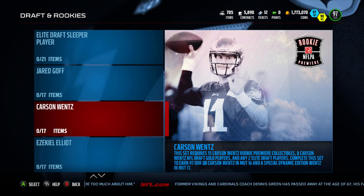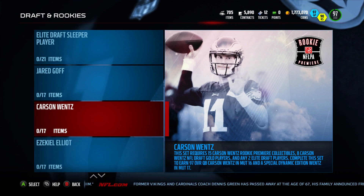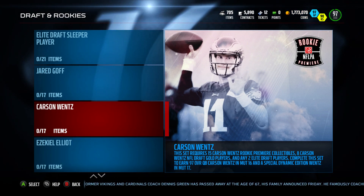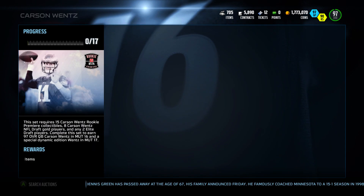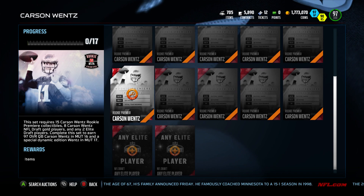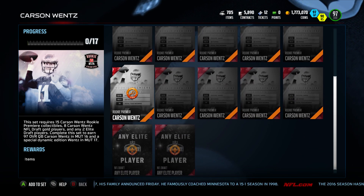But you could try it and roll the dice. Look at the number of items needed for Wentz here: 17. But 15 plus 8 plus 2 is not 17 - 15 plus 2 is 17 if my math holds correctly. So those 8 Carson Wentz NFL Draft gold players, as of this moment today, are not there in that set. Which is good, because those gold players are going for a mint, and they aren't even in the set yet.